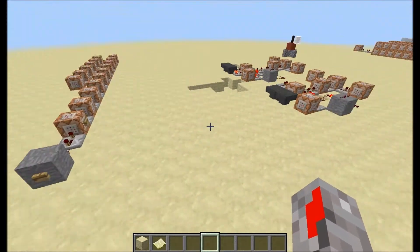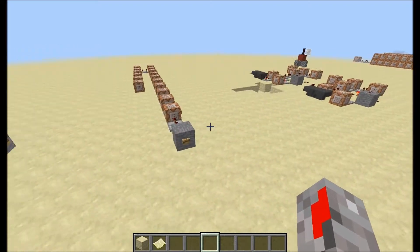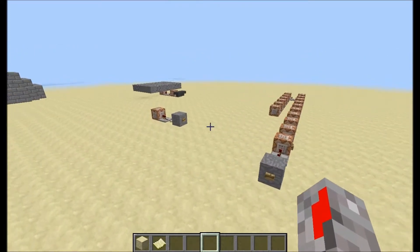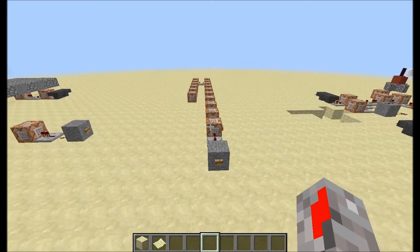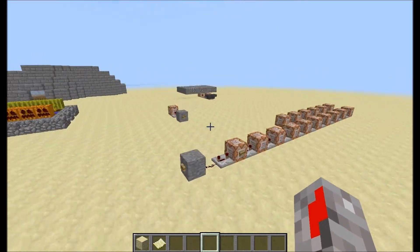I made three Black Ops 2 scorestreaks in Minecraft. Two are pretty simple, the other one is a bit more difficult — still not really difficult — and I'm going to explain and show them to you. I've got the Care Package, the Rolling Thunder, and the Guardian, so I'm going to start with the Care Package.